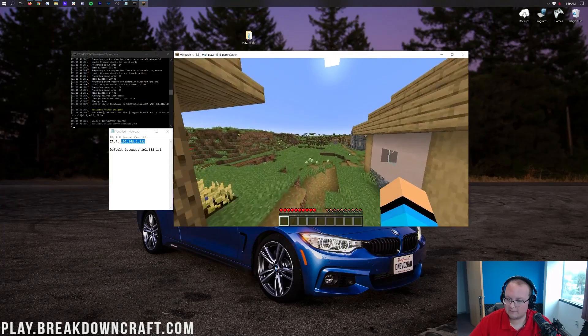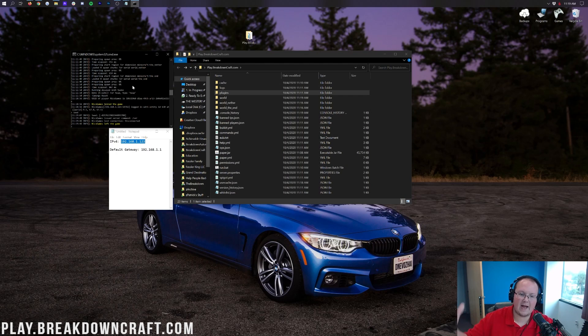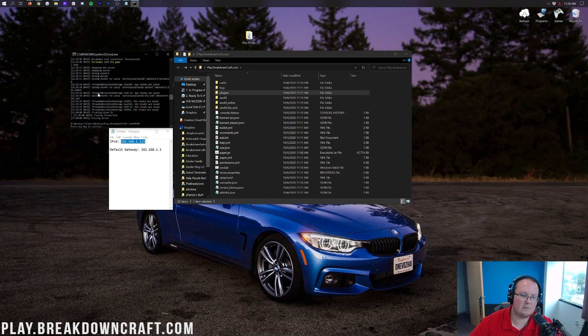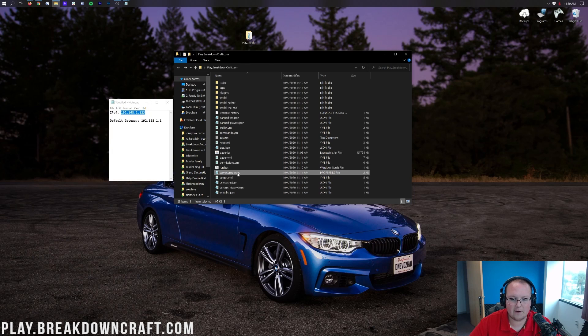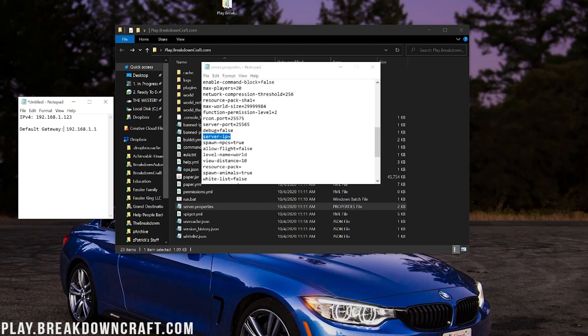If you want other people to join, let's get into it. Disconnect from your server and close Minecraft. In your server console, type 'stop' and hit Enter to properly shut down the server — always type stop instead of just closing the window, as not doing so can cause issues. Once stopped, find your server.properties file, double-click it, and scroll to find 'server-ip=' then paste your IPv4 address next to it. Do File > Save and close server.properties.